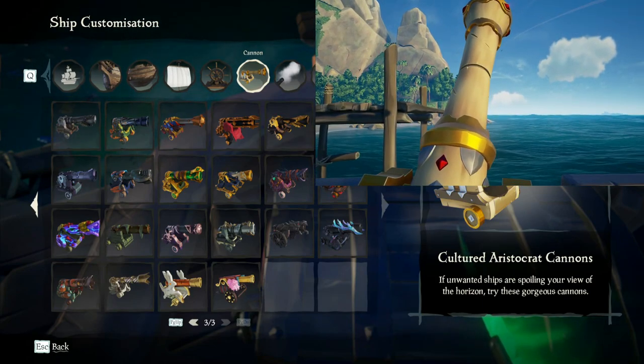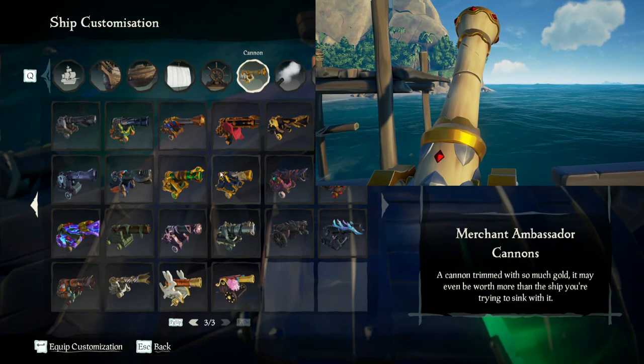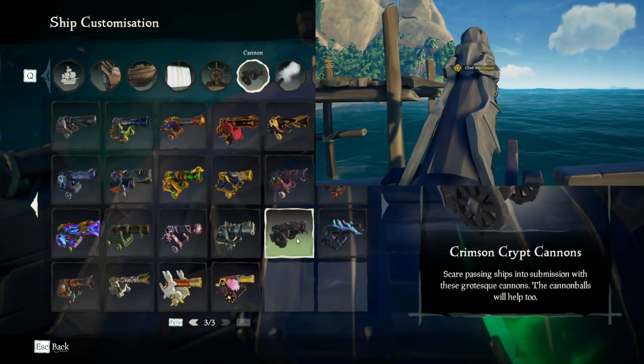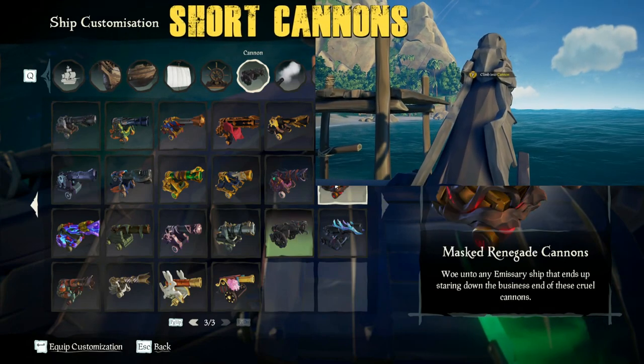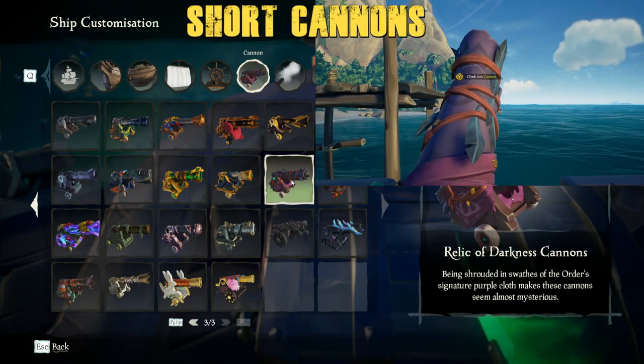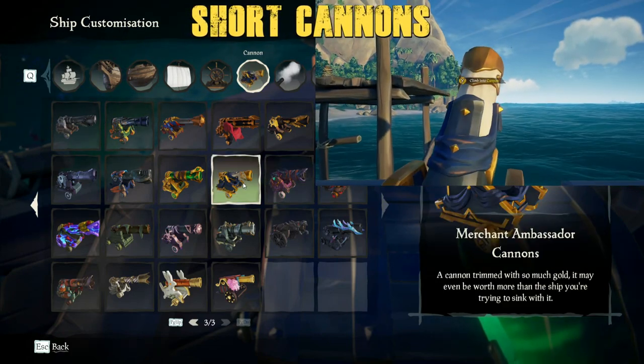So I have to come to the conclusion that there are only two cannon sizes: long and short. Therefore, you can get into the cannons from the back if you pick any of the shorter ones. My favorite short cannons that are not in the Pirate Emporium would be the Bonecrusher ones or the original Sailor ones.